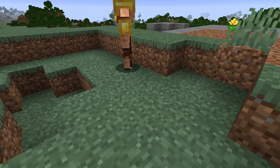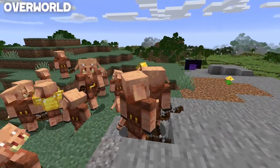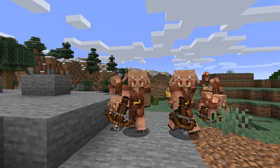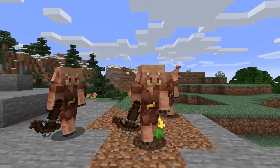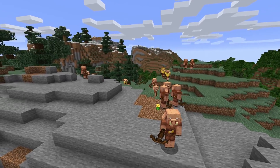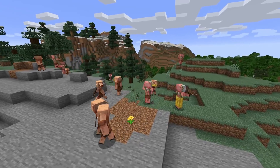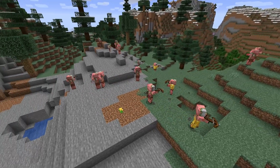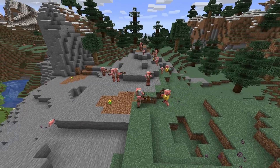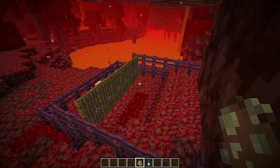Fire isn't the piglin's only weakness. Piglins also can't stand the overworld. If a piglin somehow makes it into the overworld, it will begin shaking immediately, and then after about 15 seconds the piglin will actually turn into a zombified version of itself. So there you go — that's the creation story for the zombified piglin.